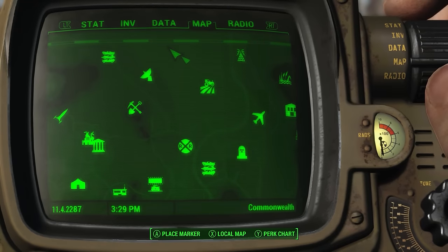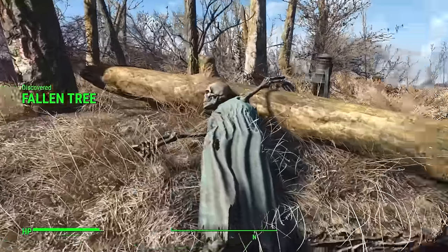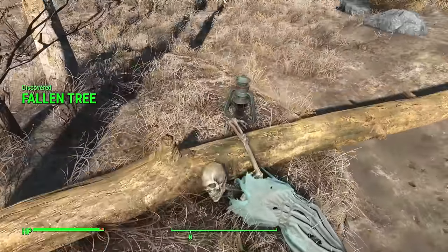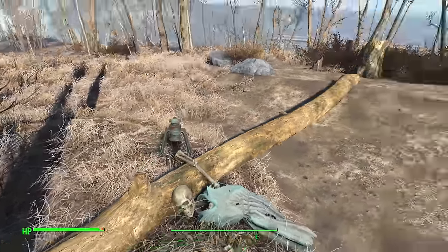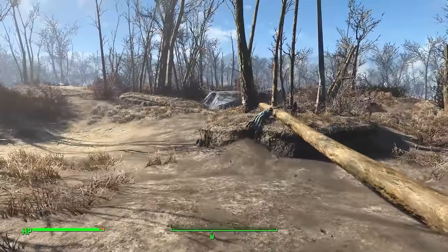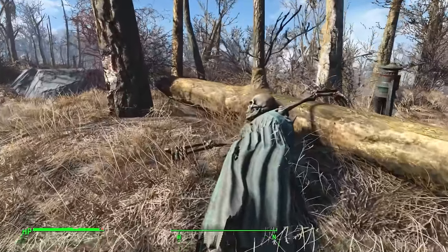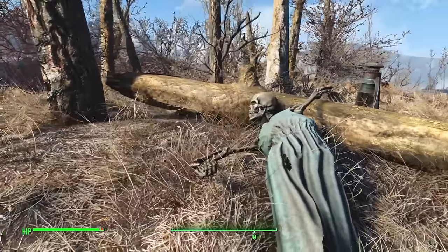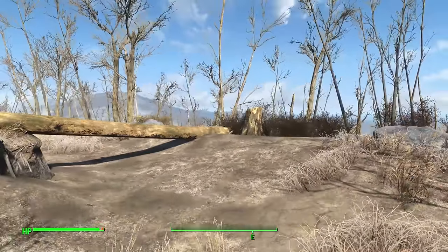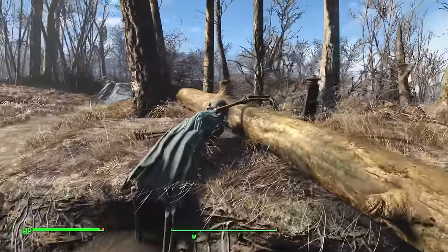Northeast of Satellite Station Olivia you can find quite a sad scene — clearly a woman in a dress with a lantern and a collapsed tree. As the bombs fell, this whole place was pretty much eradicated, and this unfortunate person may have got hit or flattened by the tree. Now it's just a theory, but definitely somewhere worth checking out.